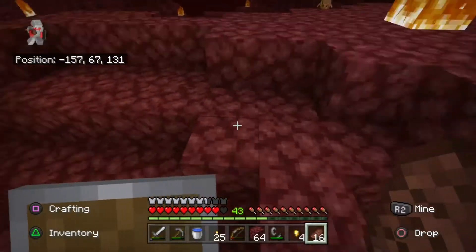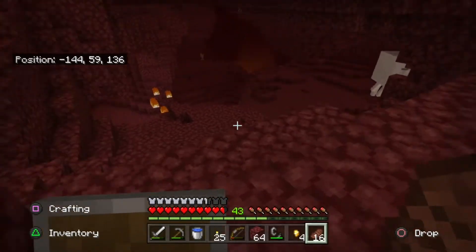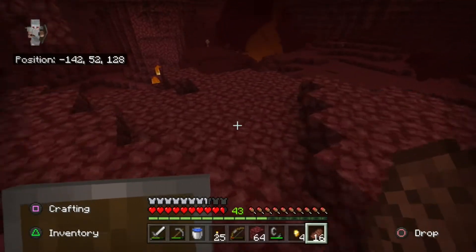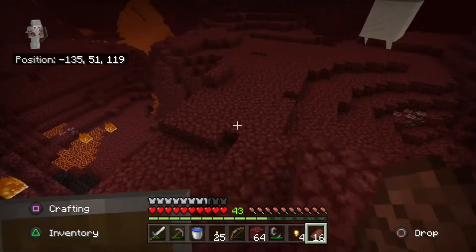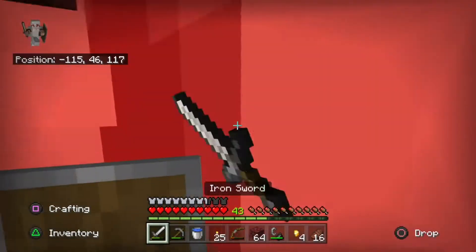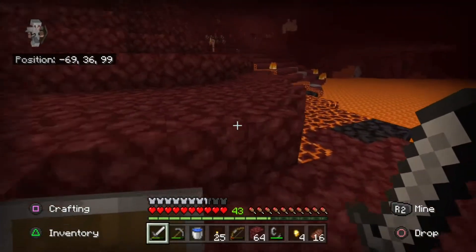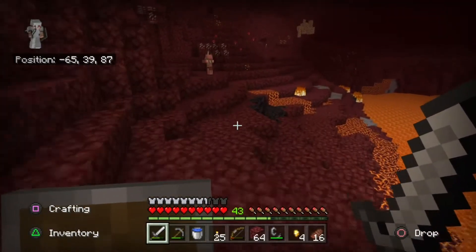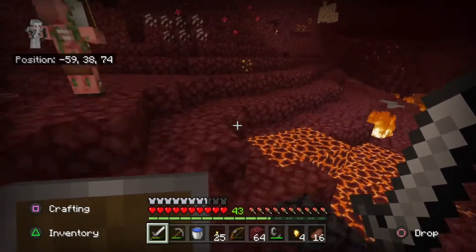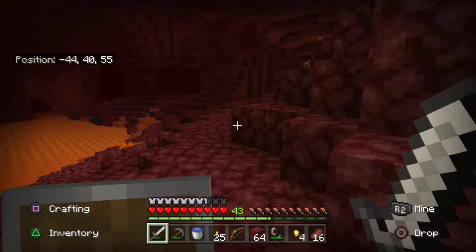Where did I come from? I forgot already. Down here, right? Yeah, it was down here. There we go — I found my way back. I'm going back home. I'm already scared of this place. They spawned — that's good.